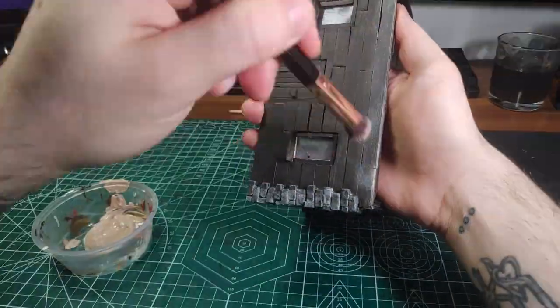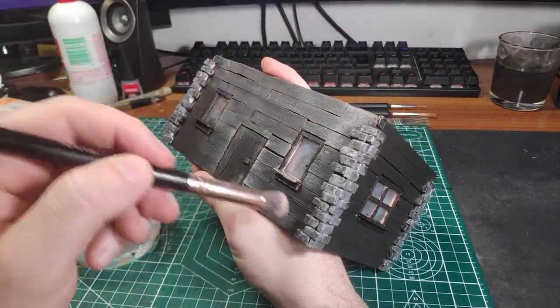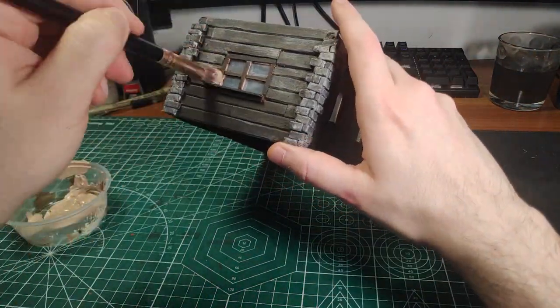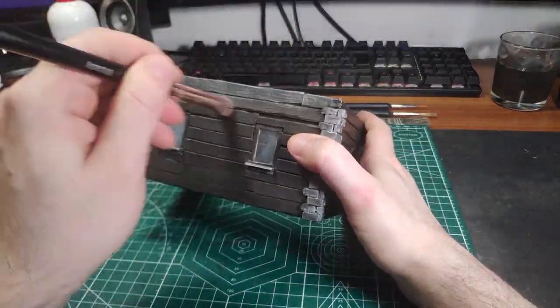After that, the last step is to dry brush everything. I used a super light brown for the house and the floor, then mixed in a little bit of the paint I used for the roof to dry brush it, and then white paint for the stone.